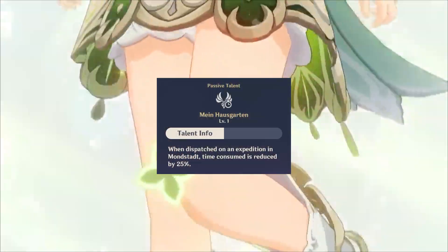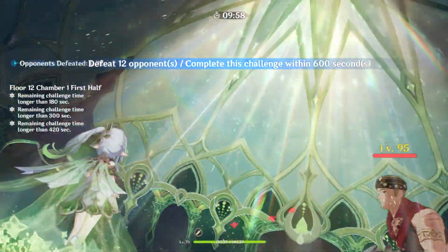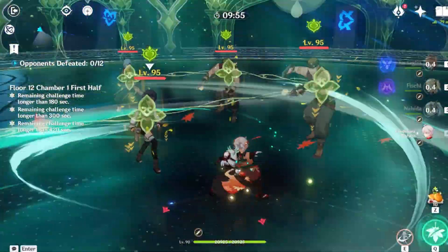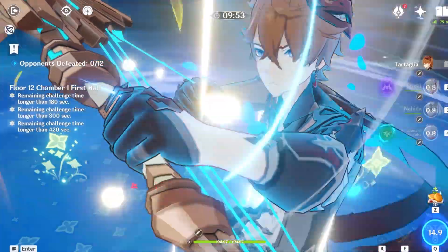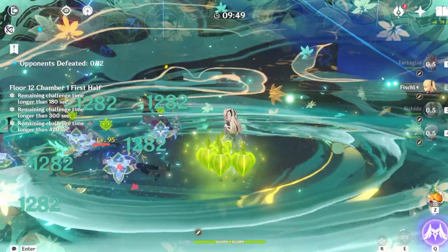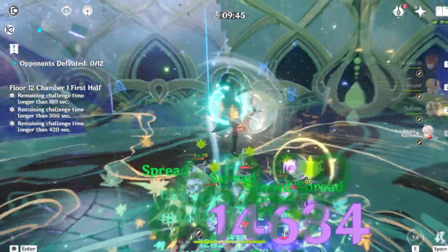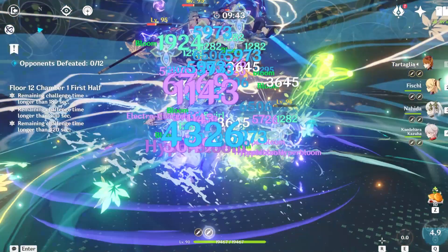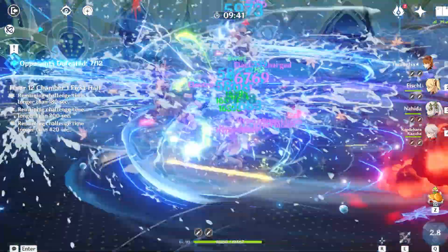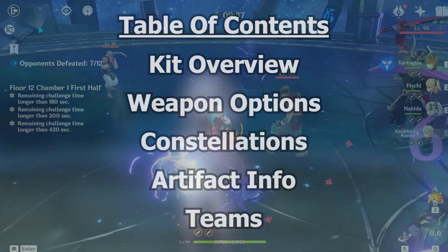It's certainly much better than getting time reduction for exploration. From her kit and by and large being a dendro character, it's pretty safe to conclude that Nahida is the best dendro character in the game and a valuable asset if you want to clear the abyss. It's also safe to say that you're going to want to build a lot of EM on your Nahida while also trying not to overcap past that 1000 threshold. So now that we've got that covered, let's go over her weapon options.